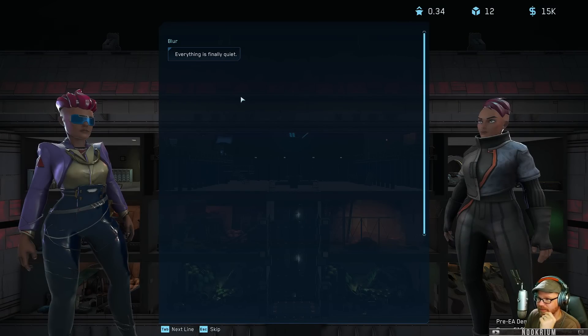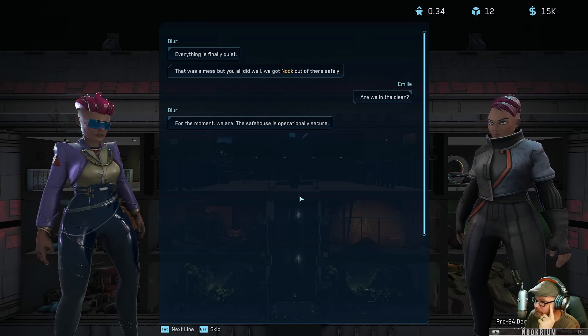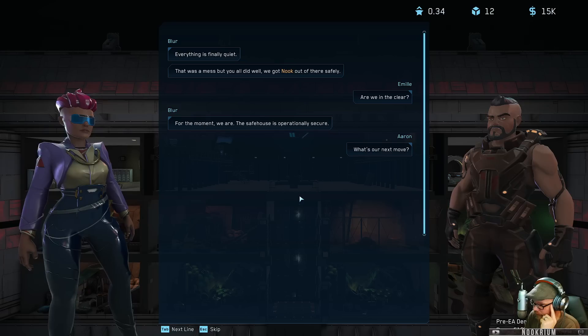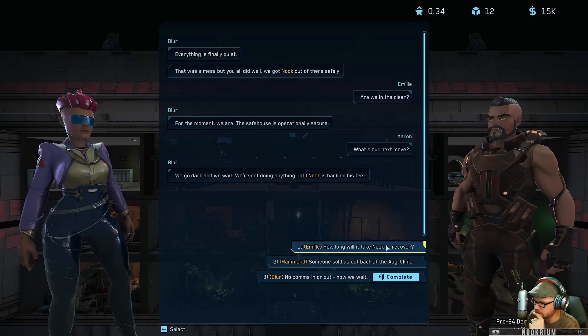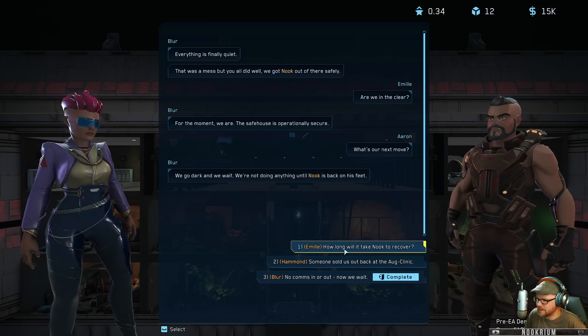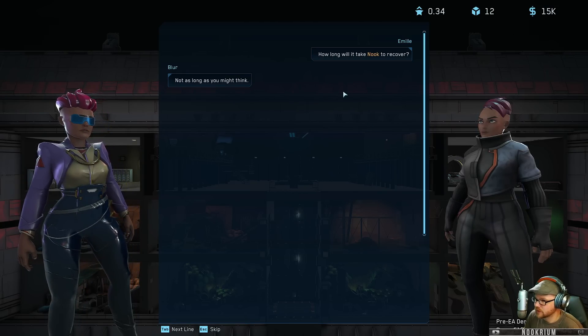Oh yeah - XCOM. At least finally quiet. That was a mess but you all did well - we got Nook out safely. Are we in the clear? For the moment we are, the safe house is operationally secure. What's the next move? We go dark and we wait - we're not doing anything until Nook is back on his feet. How long until he's back?